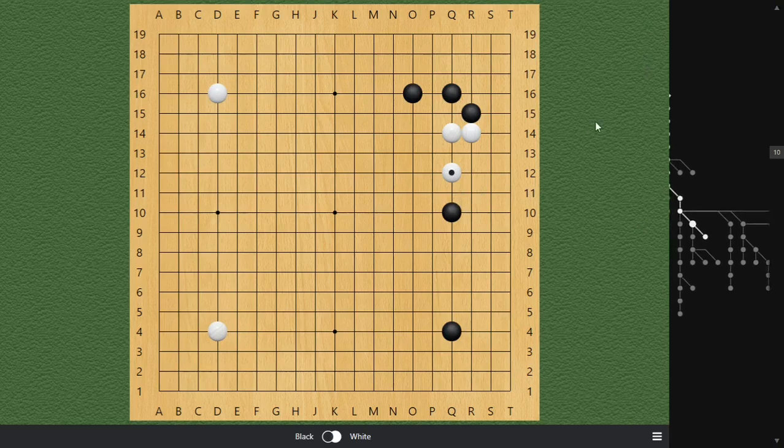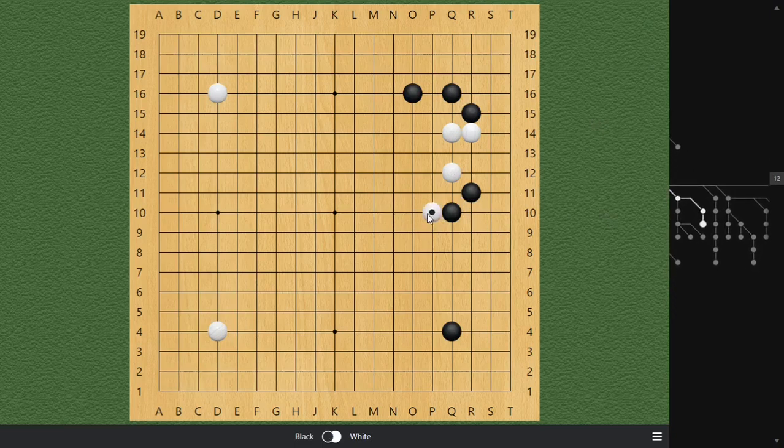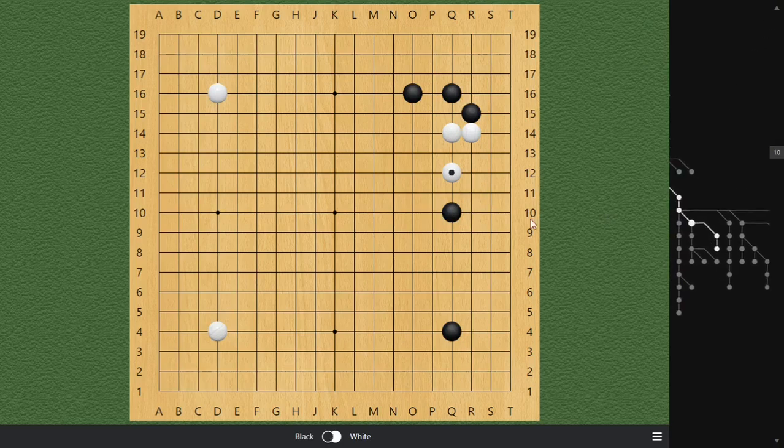Some players say they don't like the shape of this kosumi because White might attach on top, which is why they'd play R10. I'll give you 100% because you have the right idea. We're squeezing White inside this narrow valley and generating profits on both sides from this attack — tightly following Principle One.